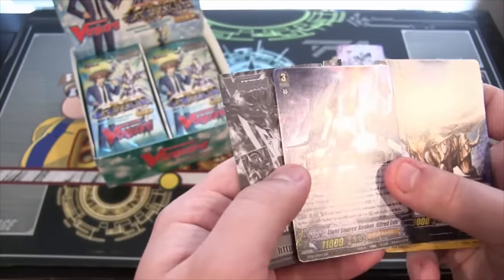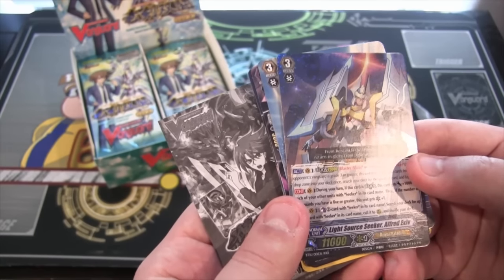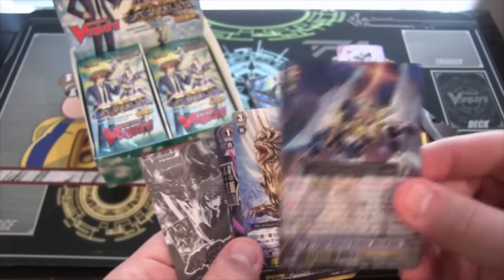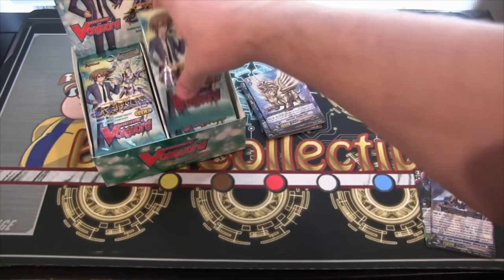And we have a Triple Rare, and I don't have this card. This is really cool. It is Light Source Seeker Alfred Exiv — I guess that's how you say the last part of that name. That is really cool, an awesome looking card. I never got this. That's a Triple Rare.